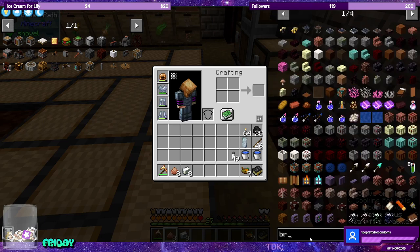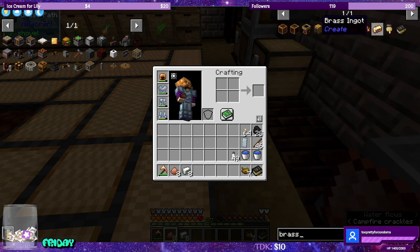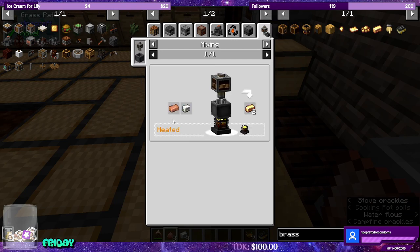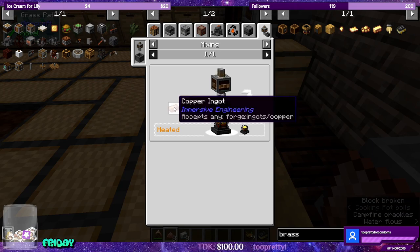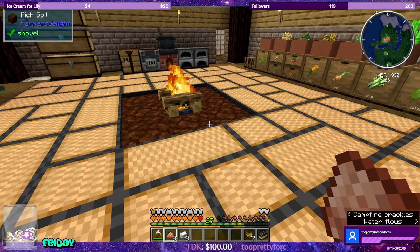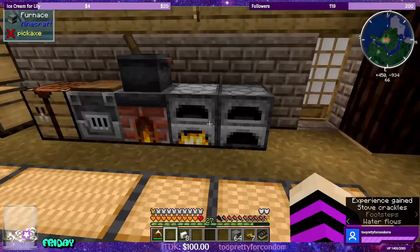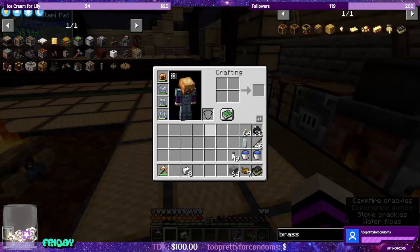Brass - do I need to turn this into an ingot? Looks like it needs to be an ingot. Forge ingots, copper. Let's go ahead, do this, and we're good.